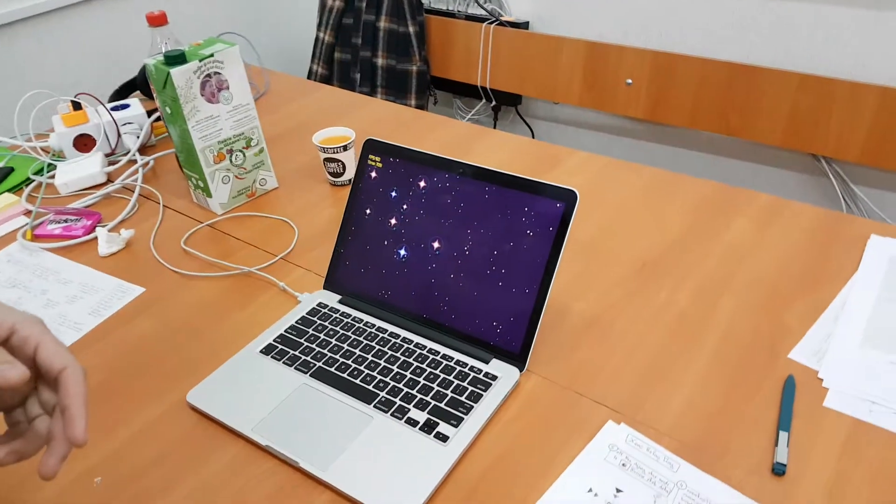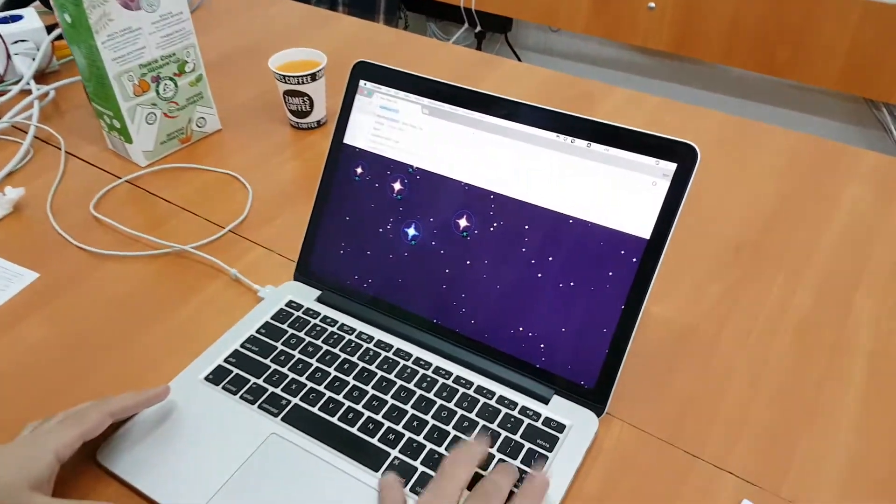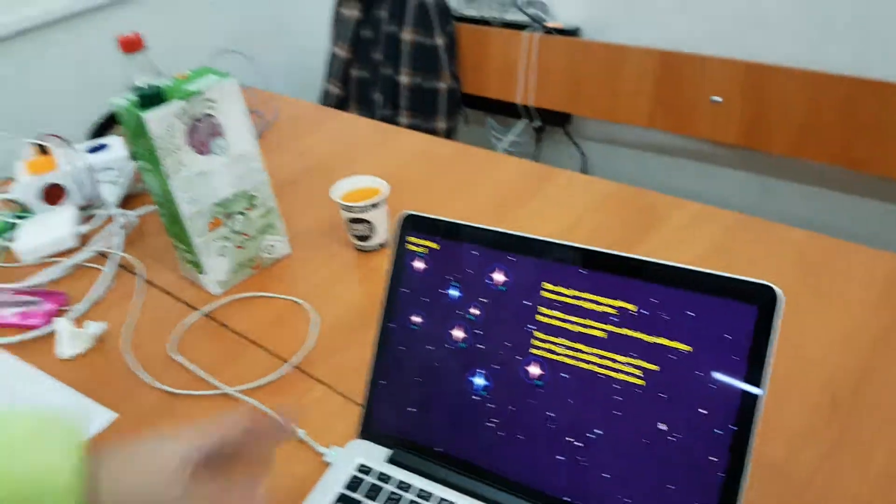Our team is called Invaders. Currently I'm the only one present from our team — we have another person working on this prototype. The main idea is we have a galaxy with a storm and some stars.